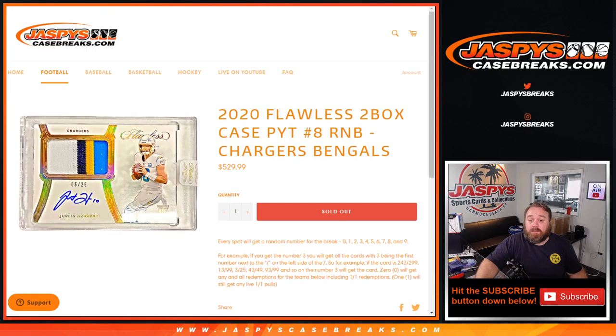And there you go — that's the random number block randomizer for the Chargers and Bengals in 2020 Flawless two box case, pick your team number eight. I'm Sean, JaspeysCaseBreaks.com. The break itself coming up shortly. Thanks for hanging out, we'll see you next time.